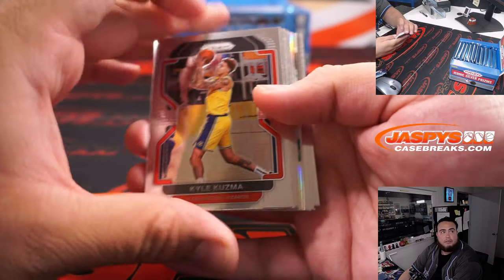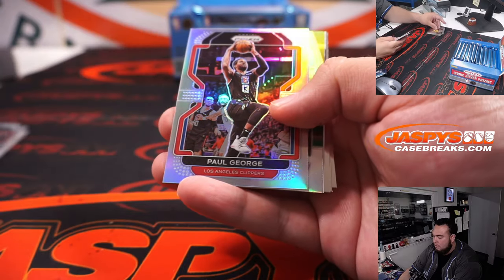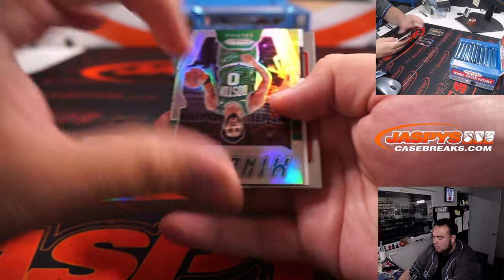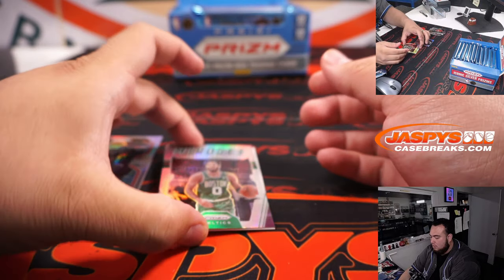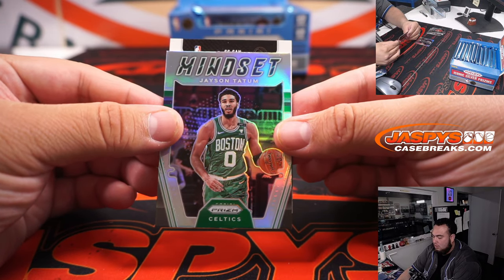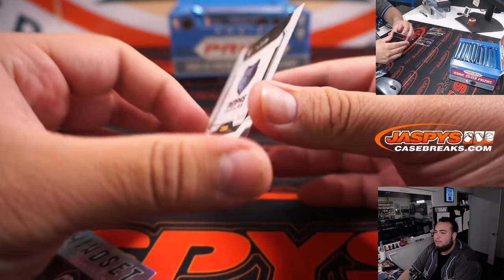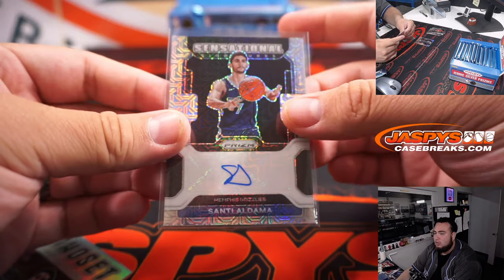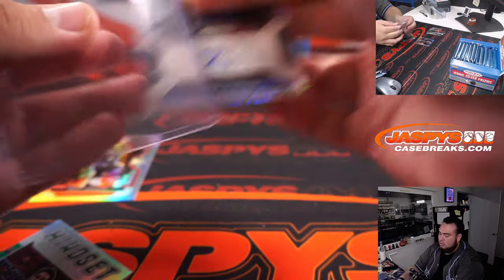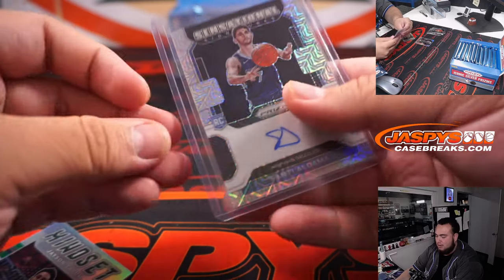Ooh, looks like we got an autograph here. Paul George, Jason Tatum, Santi Aldama to 25 - Mojo Sensational Signature, nice. Zyre Williams would have been a bigger rookie, but still very nice one there. Nice one there for the Memphis Grizzlies, which is going to Grant. Still something.